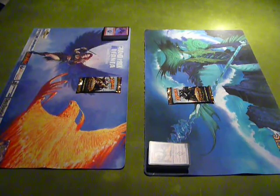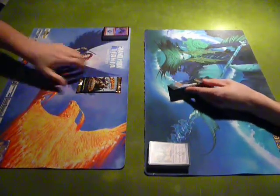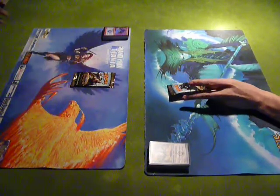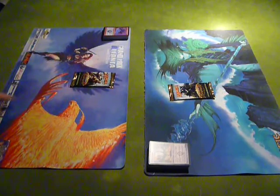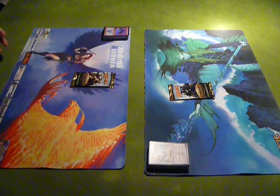By draft, we're going to open the pack, select one card, put it face down — which means we're going to keep it — and then we're going to pass it to the right. Obviously, we're the only two here, so we're just going to pass packs back and forth. We're going to open it, take out the land and the little tip card that comes in it, because you don't need that in the pack.